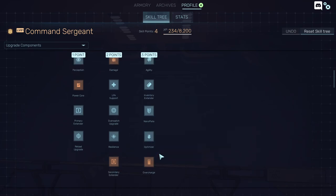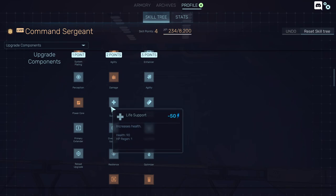Speed is king. Damage is king. HP can be good, but it really depends on your playstyle.